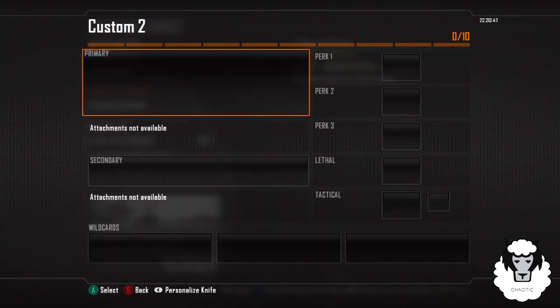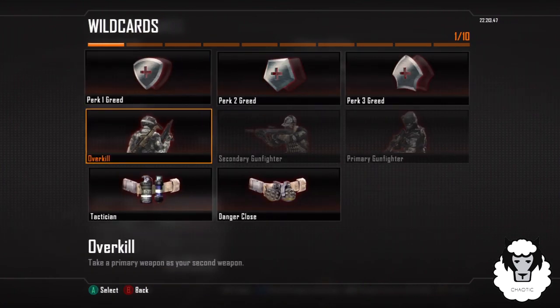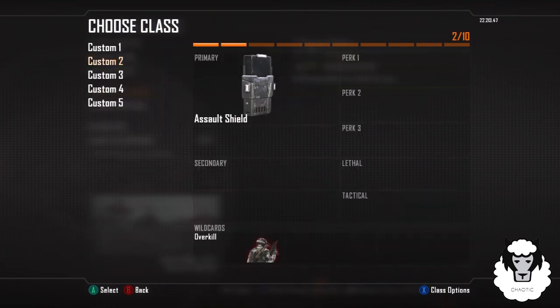You want to do the exact same for Custom Class 2. You can also add Perks and a Secondary Weapon, just make sure you don't add any Lethals or Tacticals. So these are the two classes which you're going to need for the glitch.